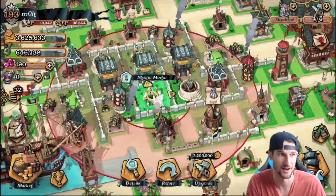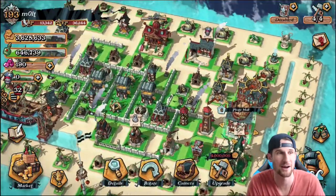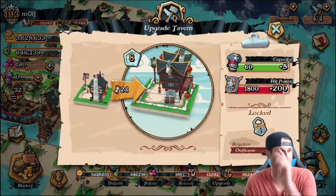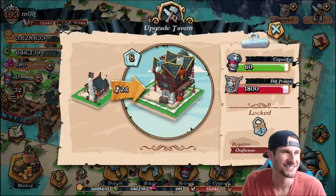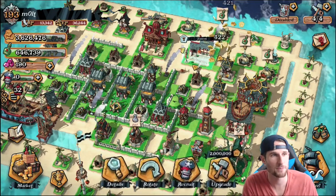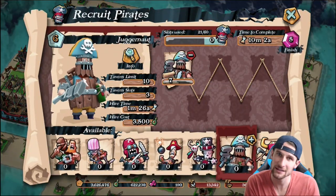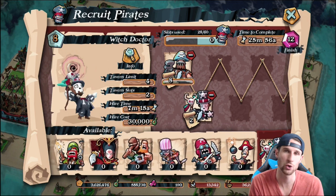Oh my goodness — never mind, we're not upgrading it. Sadly, guys, I am the wrong Pirate Hall level. I have to be Pirate Hall level 7. I tricked you — you thought we were upgrading it and we're not. So we have to upgrade a whole bunch of other stuff before we move up to Pirate Hall 7, because I want to make sure that I'm maxed out.